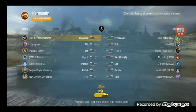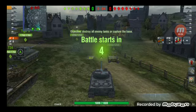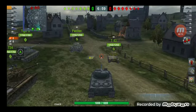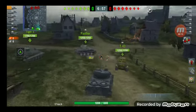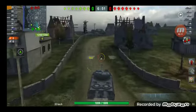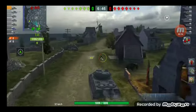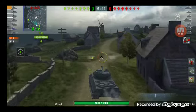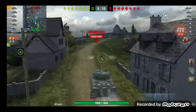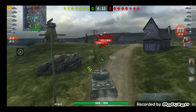Hey everybody, welcome back - it's Empire State Warrior. Today's video is going to be about how to clutch up in World of Tanks Blitz. This game is 100% based on what you can do with the tank you're in. If you're good with heavy tanks then you know what you're going to do - you're probably going to side scrape, stay in front, or if it's a support heavy tank you're going to support your team.